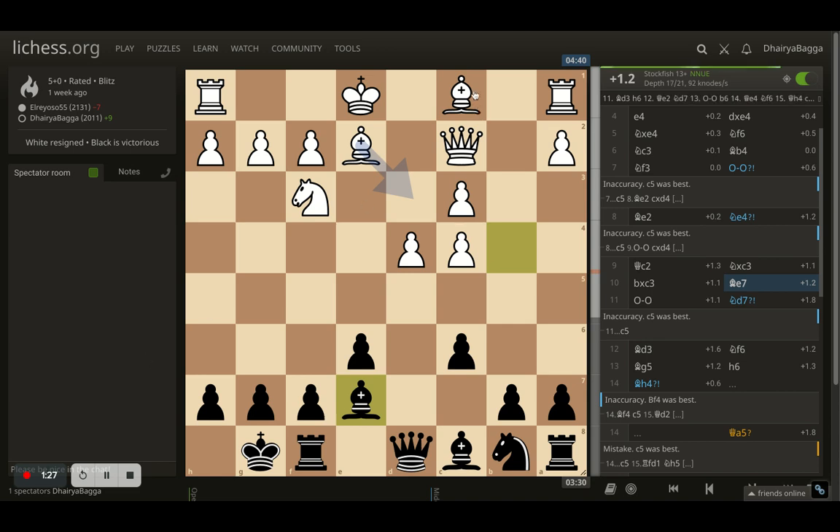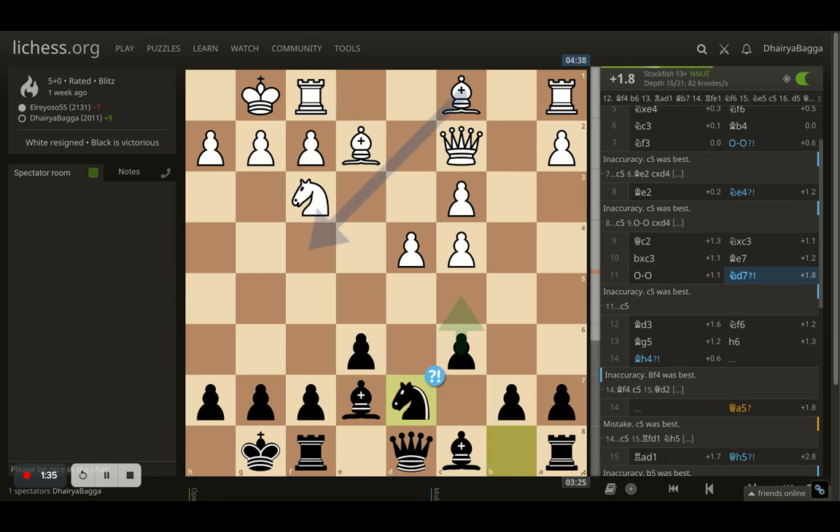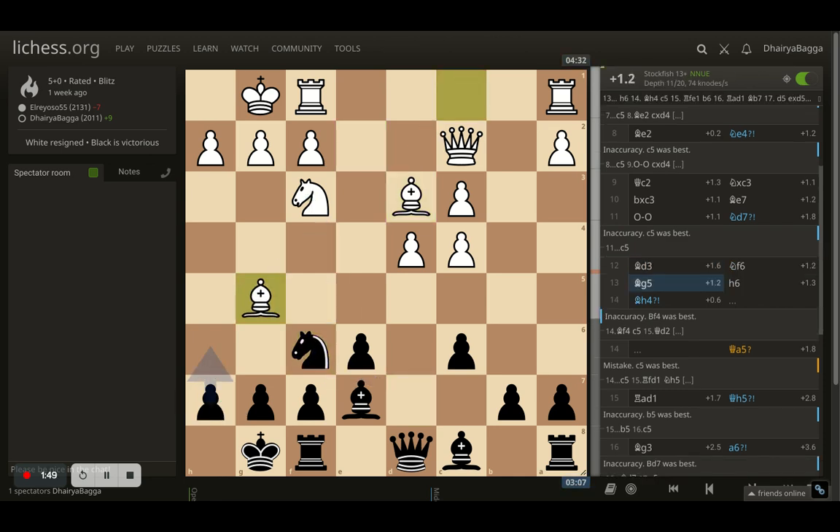Preparing for maybe a bishop trade later once the knight is maneuvered. Opponent castles kingside and I played knight to d7, trying to put my knight onto f6. Opponent plays bishop to d3, and this pawn, which is a weakness right now, can be captured. So I went with knight to f6 — opponent cannot capture that.